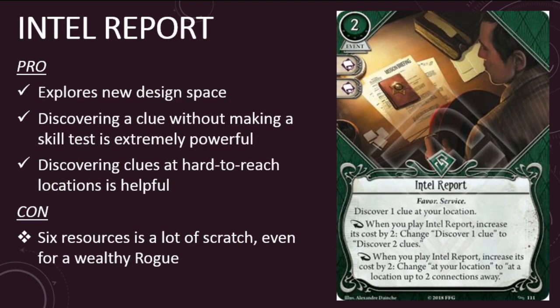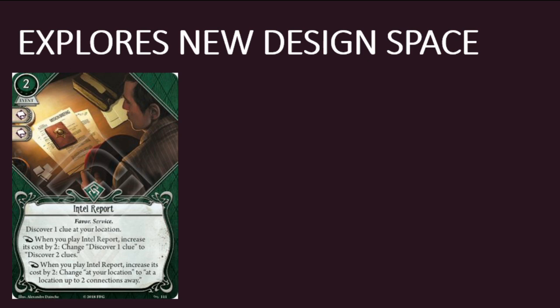The third card in the pack is a Rogue event. This is Intel Report. It's a two-cost event with two Intellect skill icons and the Favor and Service traits. It has the game text: Discover one clue at your location. Response: when you play Intel Report, increase its cost by two to change 'discover one clue' to 'discover two clues.' Response: when you play Intel Report, increase its cost by two to change 'at your location' to 'at a location up to two connections away.' Intel Report is an exciting card because it explores some new design space — it's the first card of its kind that lets an investigator spend additional resources for an additional effect. Rogues are getting at least one more card this cycle, Distraction from Union and Disillusion, that uses this sort of template.